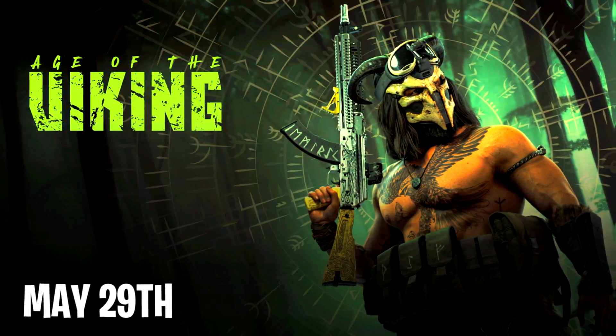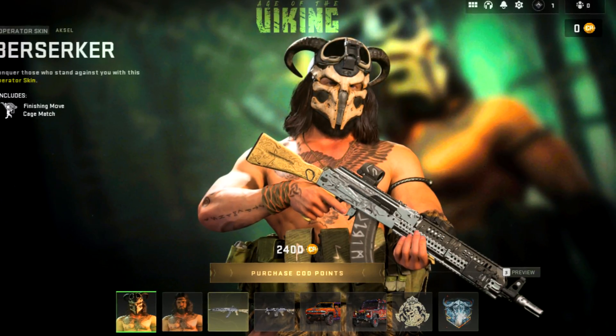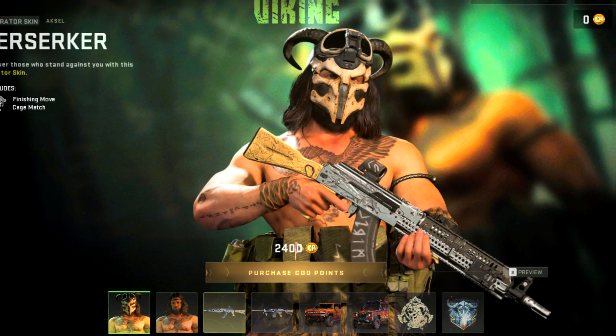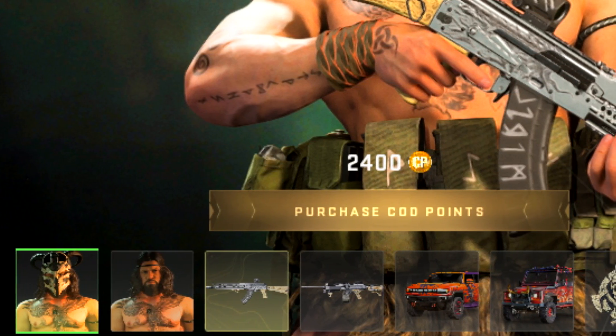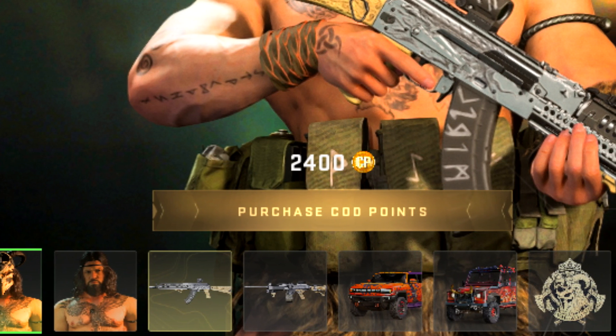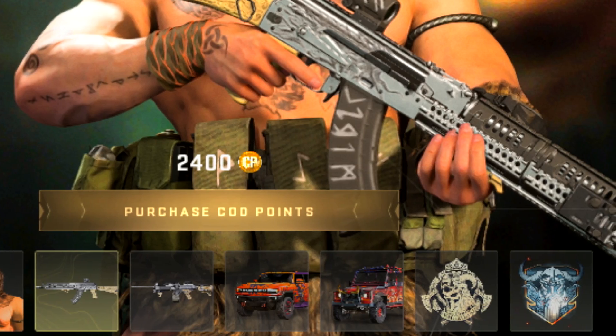On the 29th we have the Age of the Vikings. This is the operator outfit, coming with two different variants — one with a mask and one without. The pack also includes two weapon blueprints, two vehicle skins, and two stickers, and as you can see it costs 2,400 COD Points.